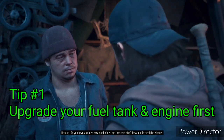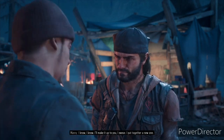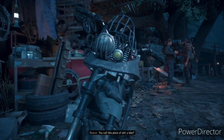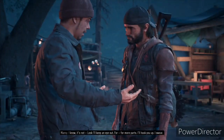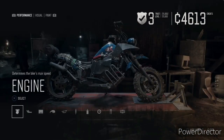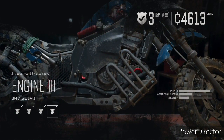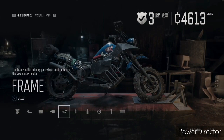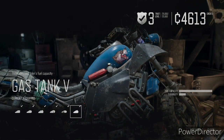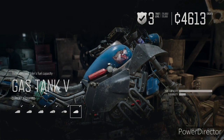Upgrade your fuel tank and your engine first. Later on in the game, you're going to find out why. Especially your fuel tank — you will run out of fuel really fast in the beginning. You will run out, maybe even the first time. Your engine gets you from A to B, and the faster your bike, the faster you get there. Some missions are going to be really far away, and you want to upgrade that engine as fast as possible. Trust me — just absolutely upgrade both of these.